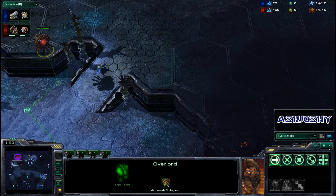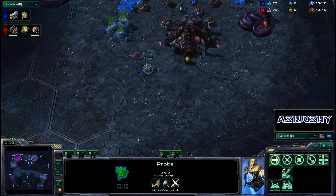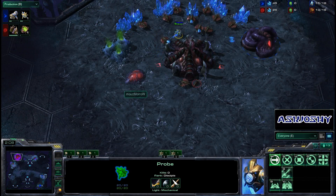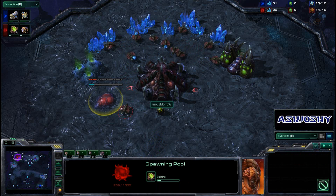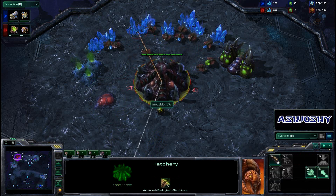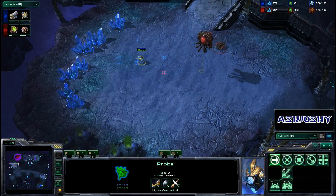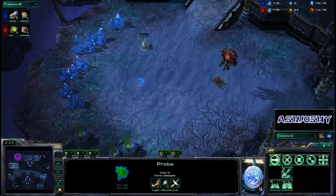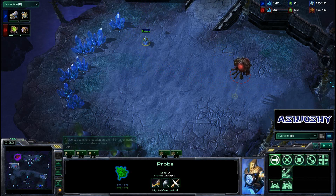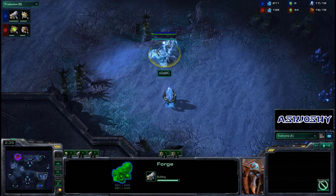But here we go. Probe coming up the ramp, going to walk right underneath that Overlord. He knows where Morrow is, obviously — you've never been able to spawn vertically on this map, so MC should have figured it out regardless after scouting that bottom left position. Speedling build once again for Morrow, and it looks like that is just going to be his go-to ZVP strategy every time. Doesn't want to deal with an annoying probe blocking a hatchery when he can just make some Speedlings first — there's no way a probe and a pylon can stand up against four Zerglings.